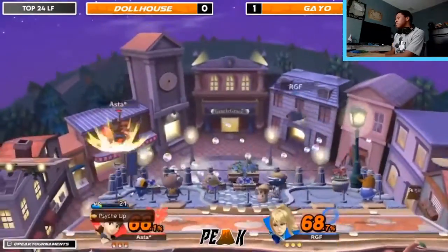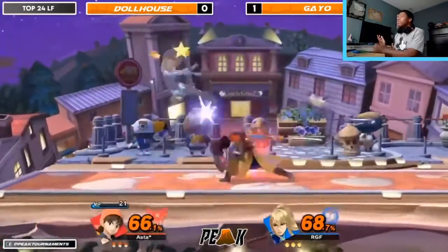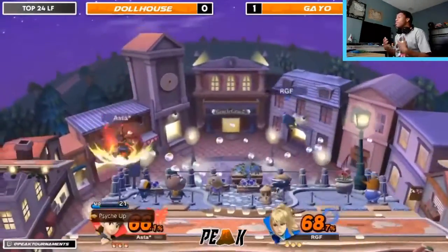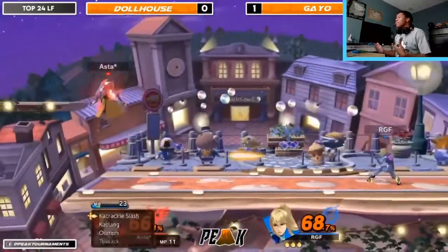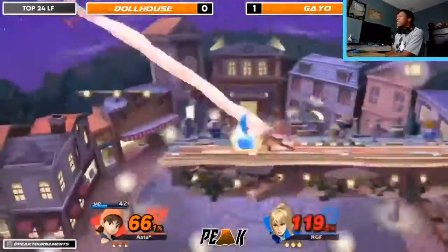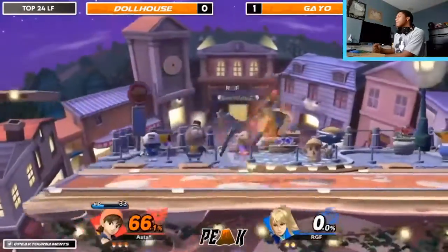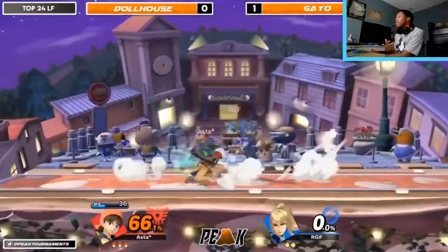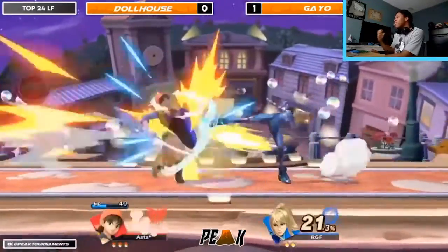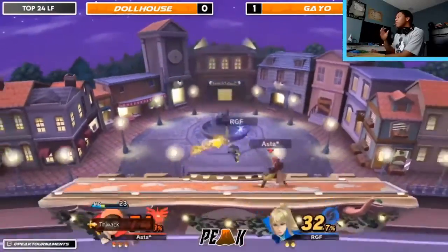I like that Gayo is only using the menu when they're far enough away where they can't really get punished for it — the laser wouldn't connect from there. Forward tilt into the shield break — second game in a row where we get a shield break. Dollhouse is trying to play very conservatively, not really pushing for a strong advantage state but instead looking really hard for openings that have to present themselves — like waiting for them to crack.